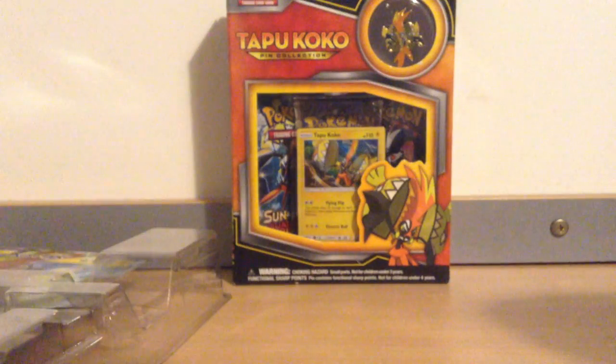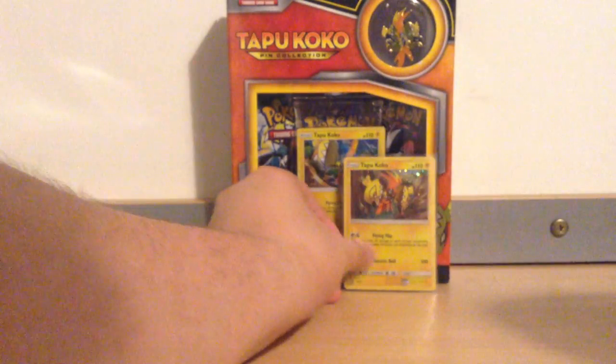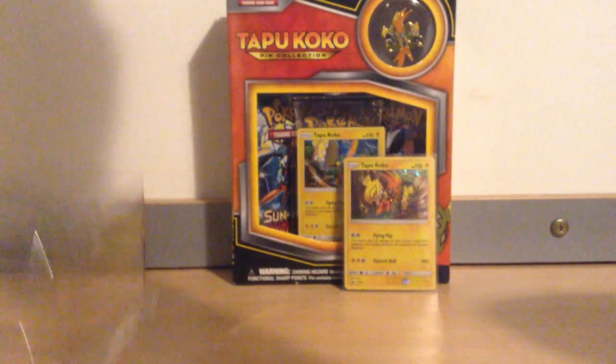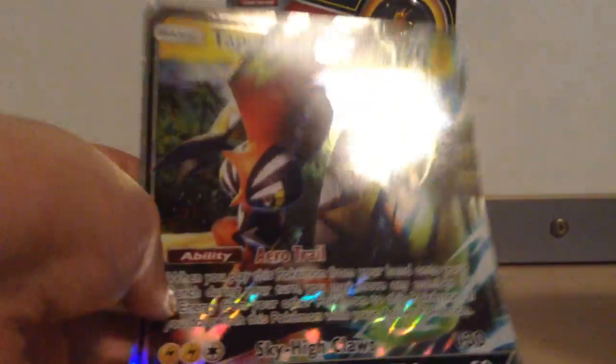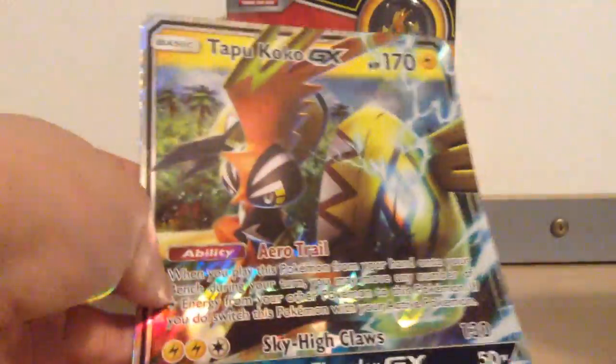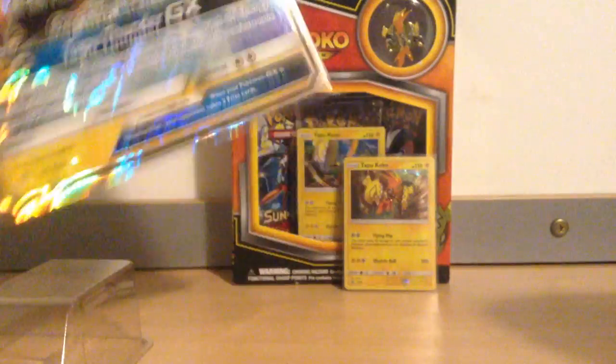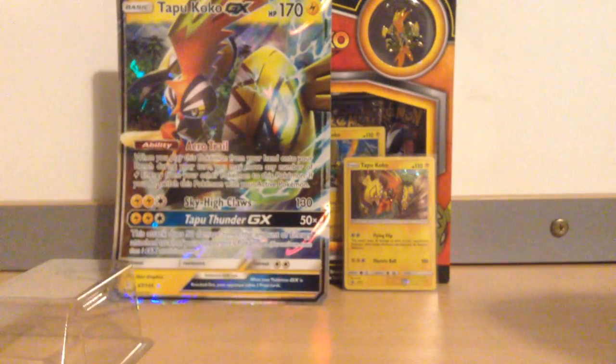I'll just sleeve this little guy up and put him over there to join his brother for the next video. And of course the enormous Jumbo version of the card — although actually this is a Jumbo of Tapu Koko GX, weirdly enough, as opposed to a Jumbo of the Tapu Koko promo. Very strange; not sure why they've done that, but I guess it's up to them.